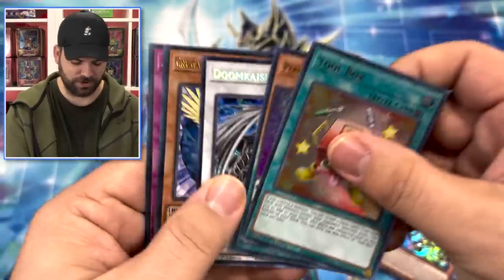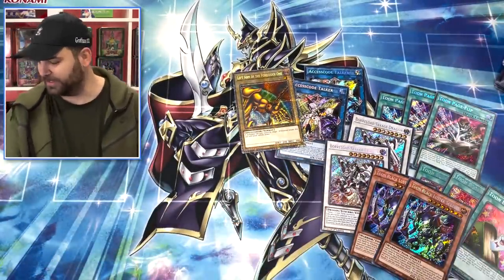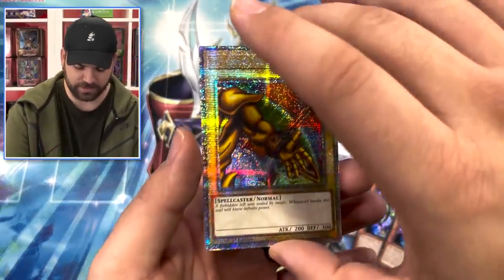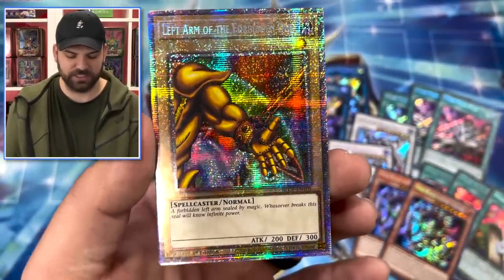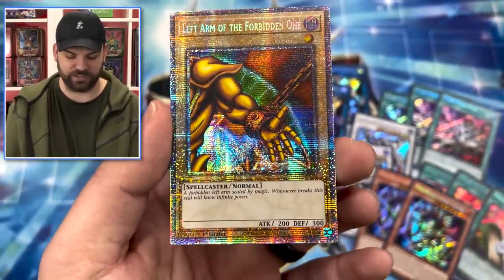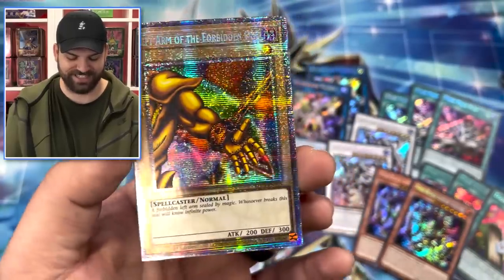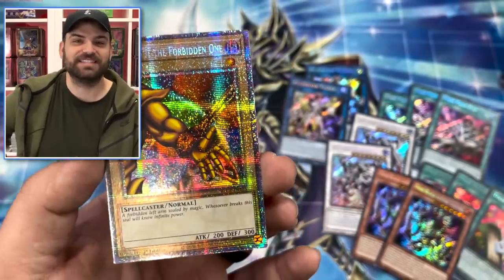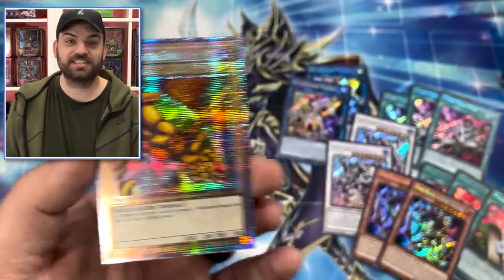Unreal guys - starlight Exodia! I can't even believe it. Konami's been doing pretty good with their centering on their starlights too - I feel like you have to grade this card. Oh my god - the Left Arm of the Forbidden One! Four boxes, starlight - unreal! Let's keep going.